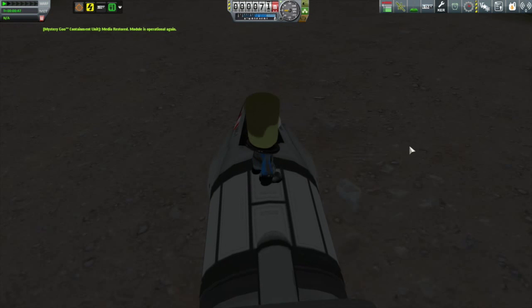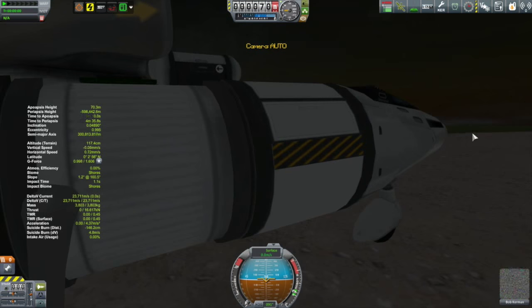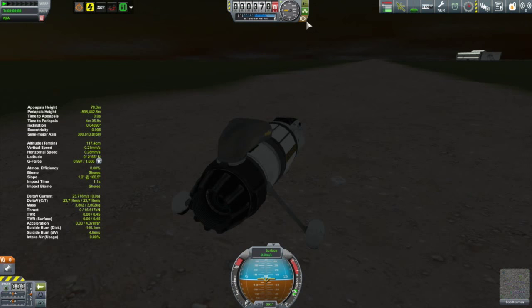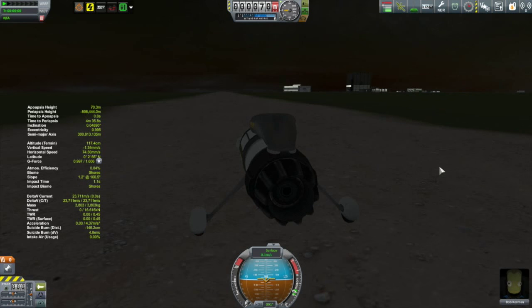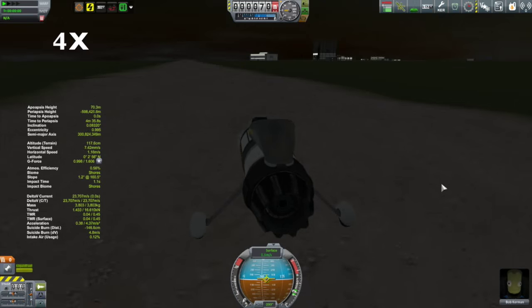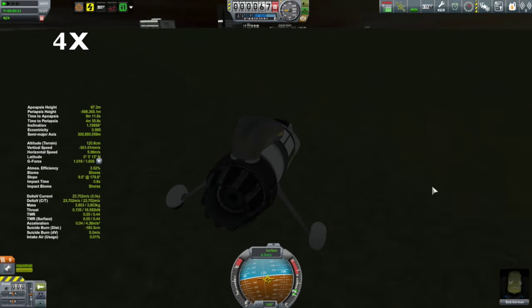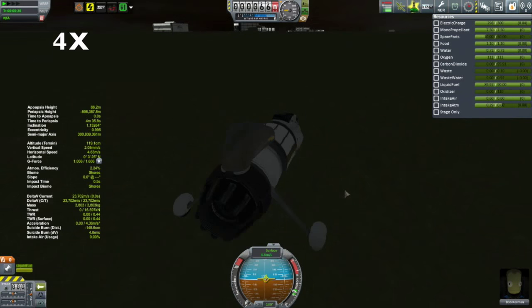In other words, make them available so that they can be done once again. He's going to get back into the command capsule, back into the cockpit. We're going to fire up this little engine, keep ourselves under some control, because this is not a plane. We don't want to go too fast, and we're just going to drive to different biomes in the Kerbal Space Center.